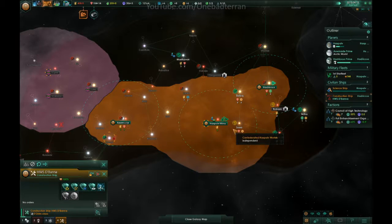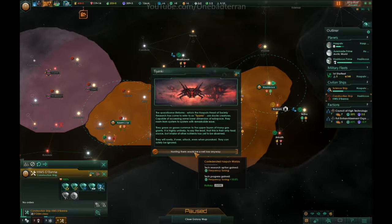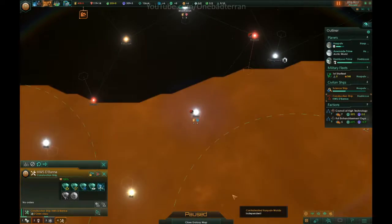Colony ship. Construction ship, you're done. We got frequency tuning from the T-Yanki — the Space Whales.